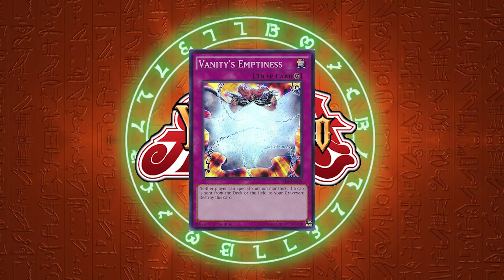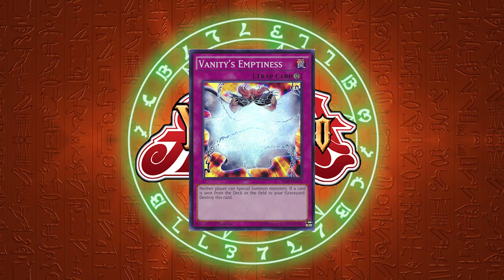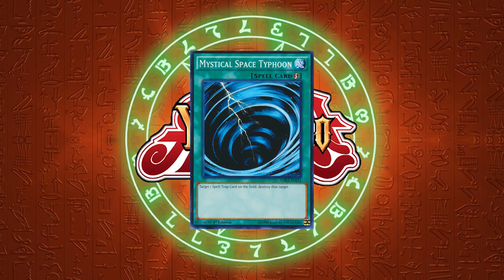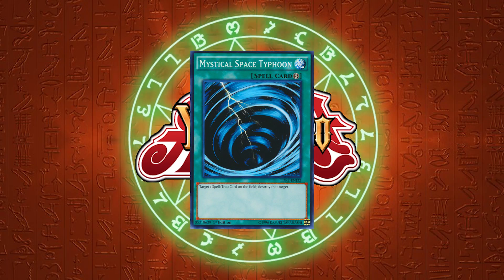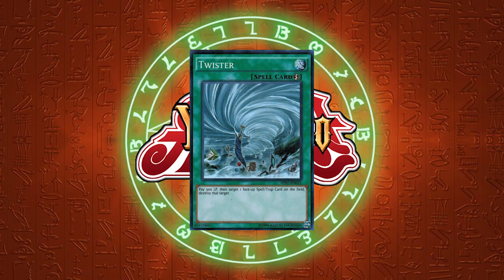Another format-defining card was Vanity's Emptiness, for the same reason as the Jinlock. Vanity's Emptiness, however, was a card that any deck could play, allowing monsters to set up their boards and lock their opponent out of playing Yu-Gi-Oh! This made Mystical Space Typhoon a very important card. In Necroz, it was very popular for that deck to side three Twisters for Vanity's Emptiness to get it off the board, because otherwise you can't play Yu-Gi-Oh!